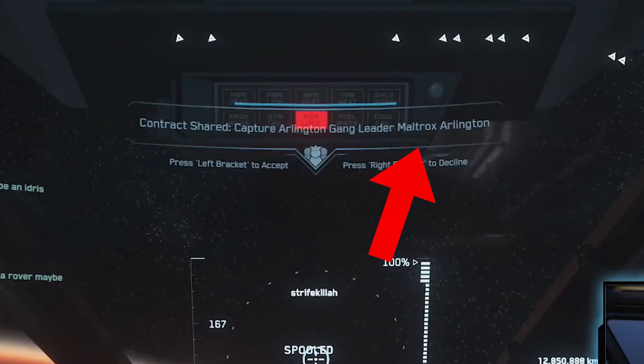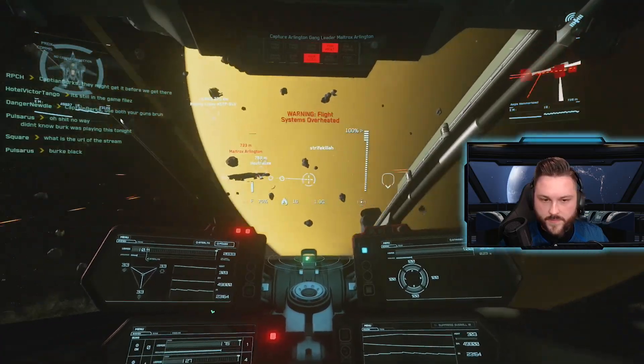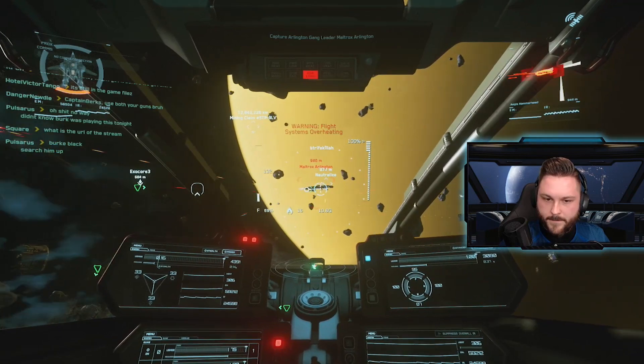This is where things ramp up. Target 6 out of 7 is Maltrox Arlington, and Maltrox is going to be in a Hammerhead. You may not be able to take him out by yourself, so make sure you bring backup.